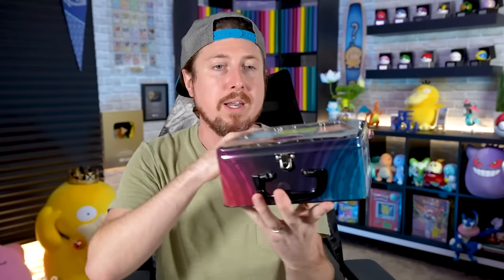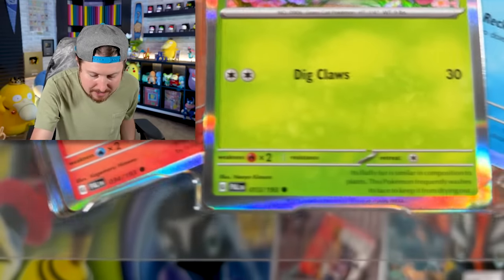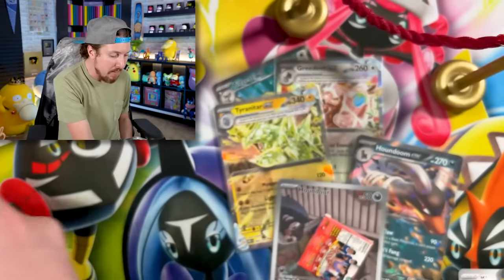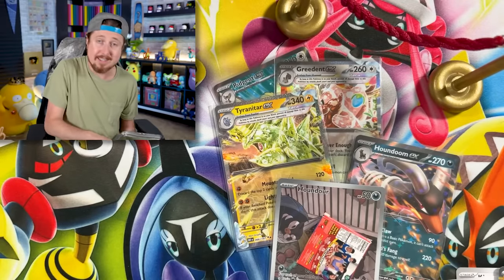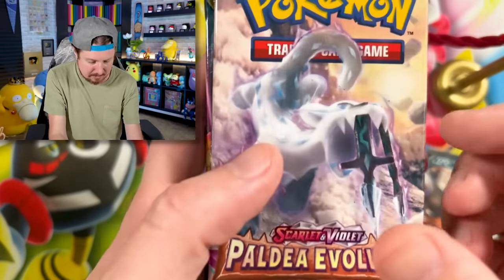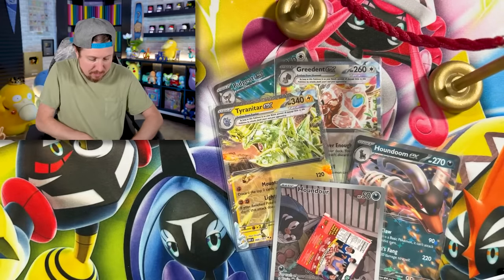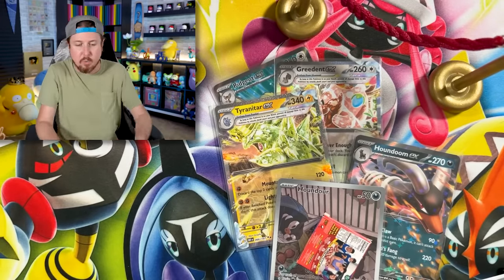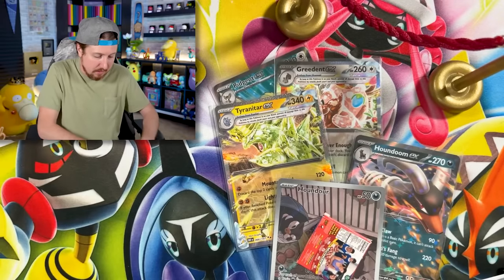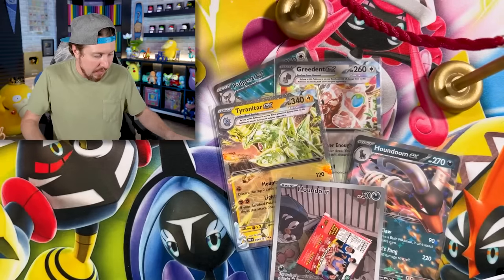Next up we have the collector's chest. Inside we have Fuecoco, Sprigatito, and Quaxly. Now if we look closely — these are not promo cards, so keep that in mind when purchasing. This came out the same time as the Obsidian Flames set, however I thought there was going to be Obsidian Flames in it — there is not. Not a single pack of Obsidian Flames inside. We do have stickers. I always get nervous to stick the stickers on things because I feel like I'm wasting it and not using it properly — anybody else feel that way?